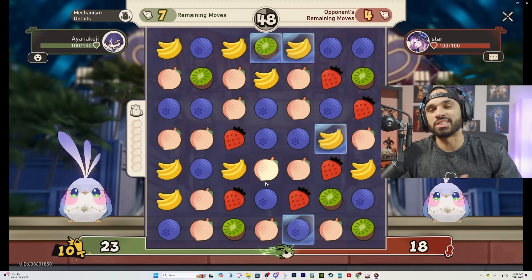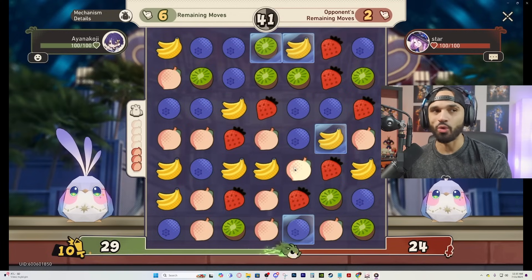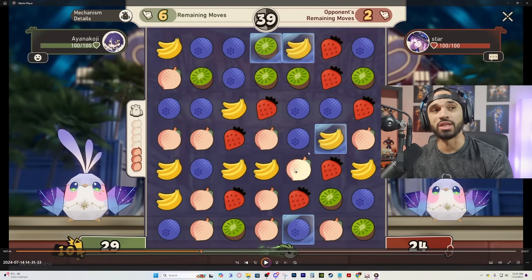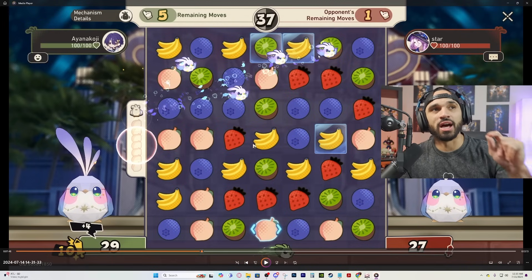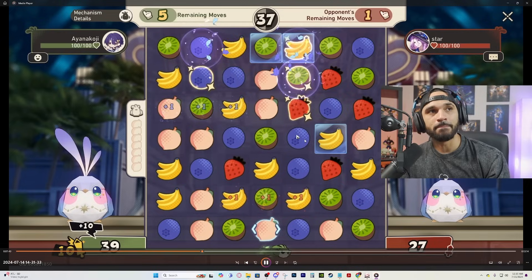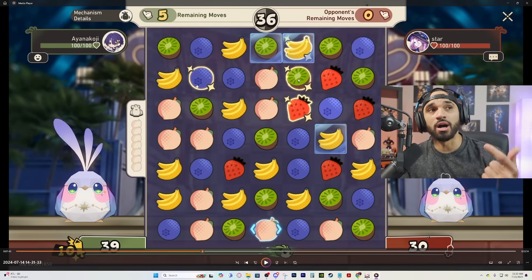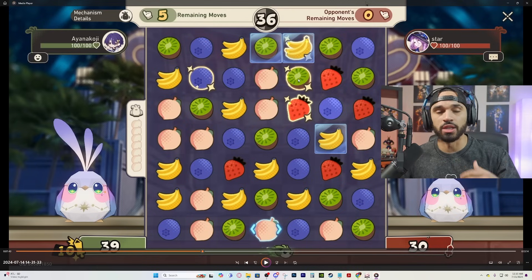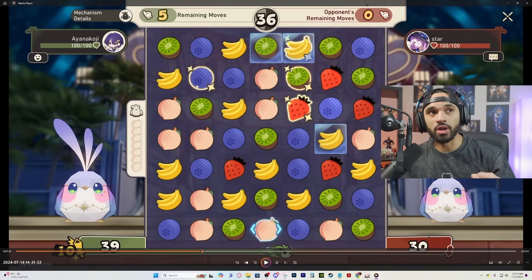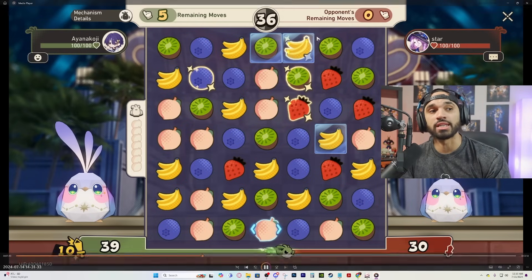I have a peach-oriented ability, so I want to try and clear the peaches if possible. But sometimes you have to get rid of other fruits to set up combos. I got four peaches in a row lined up — boom, activated the ability. You see the birds flying out to random fruits to plant the bombs. Now we have four bombs planted on the map. What's cool is these bombs don't need to be match-three. If you have two bombs next to each other, you can just merge them and make them explode, wiping the whole radius.